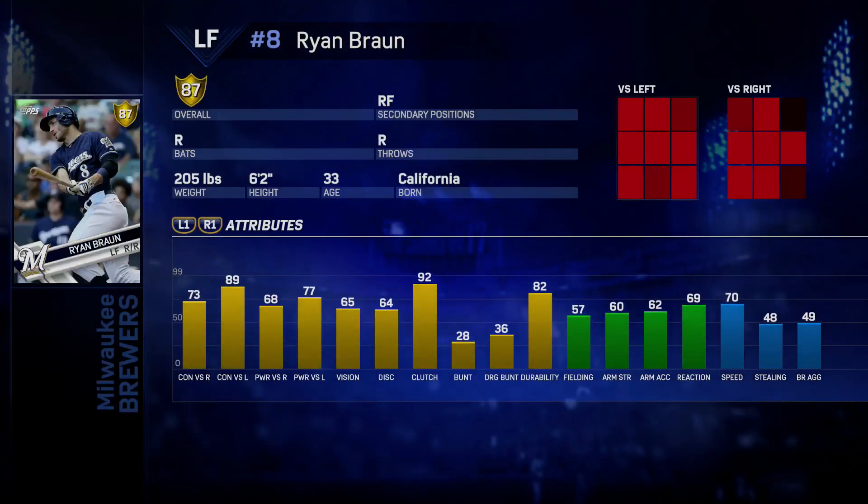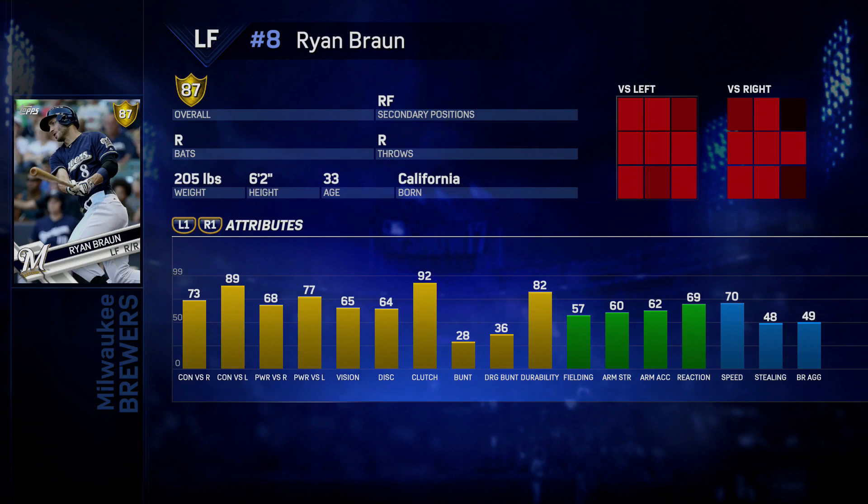Jim Rice hits lefties really well; his stats against righties are alright. The next card on our list is going to be Ryan Braun. His fielding is actually really bad. He can also play right field. Hitting is pretty solid, nothing too crazy, but he at least makes the honorable mentions.